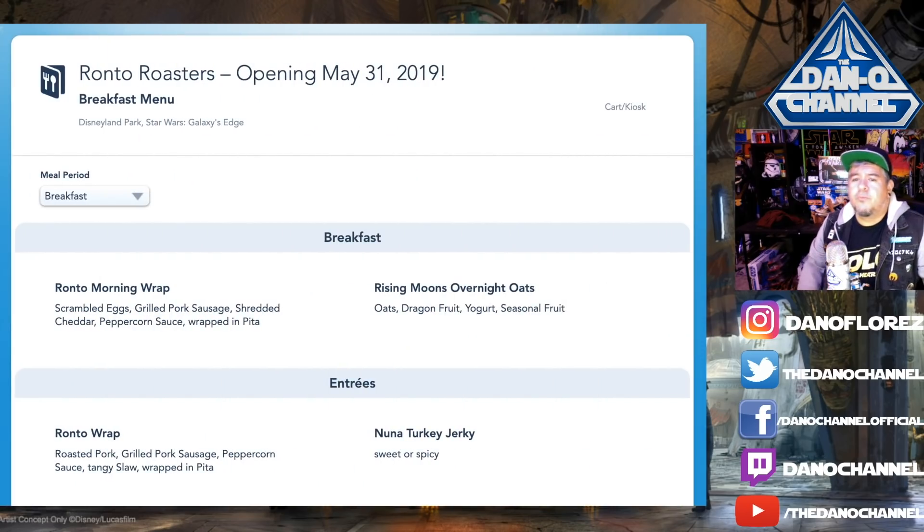Let's take a look at the menu. For breakfast they have the Ronto Morning Wrap — scrambled eggs, grilled pork sausage, shredded cheddar, and peppercorn sauce wrapped in pita. That's just like a little breakfast wrap; I might get that for breakfast. They also have the Rising Moons Overnight Oats again. For entrees, the main signature item is the Ronto Wrap, which I think they'll have all day, and Nuna Turkey Jerky available in sweet or spicy.